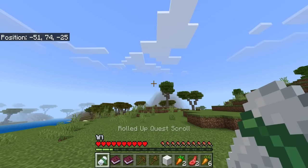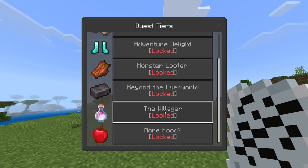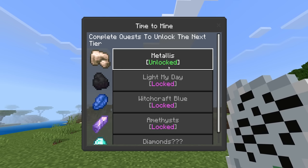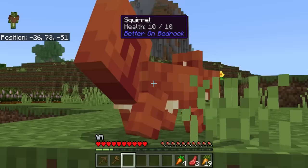Let's check out the rolled up scroll. If you tap on this you can access it, and inside we've got quest tiers — time to mine, adventure, monster, beyond, the Willager, more food. As time goes by you're going to have a bunch of challenges to complete. The first one we need to do here is the materials one, and it wants us to find some raw iron, which we will do throughout this journey.